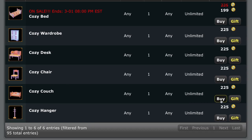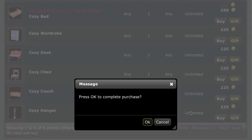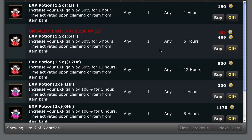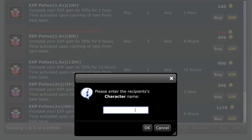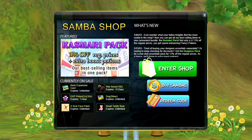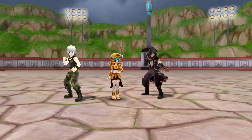When you find an item you want, simply click the Buy button and then press OK to confirm. Items will be delivered immediately to your item bank. You can also buy stuff for your friends by clicking the Gift button and typing in the lucky character's name. Now you're ready to check out the Samba Shop to see what's in store for you. There are plenty of ways to customize your Remnant Knights experience and make your character stand out in a crowd.